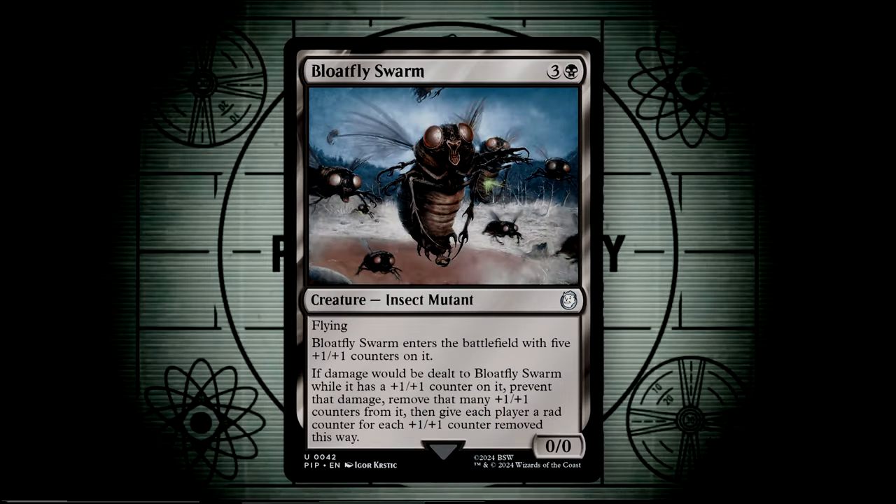Bloatfly Swarm is an excellent card to drop as early as you can manage, as it runs the potential to give plenty of rad counters as it's dealt damage. This is also a great target for our Wise Mothman's ability, as we can put +1/+1 counters onto the Bloatfly to replace the ones that we've removed and continue to give out a healthy dose of radiation.